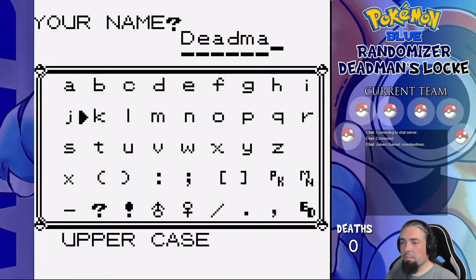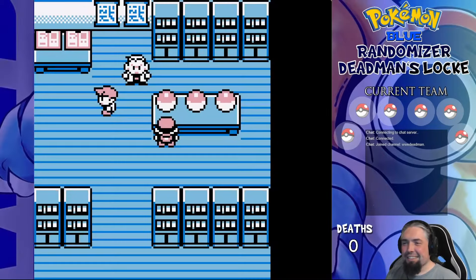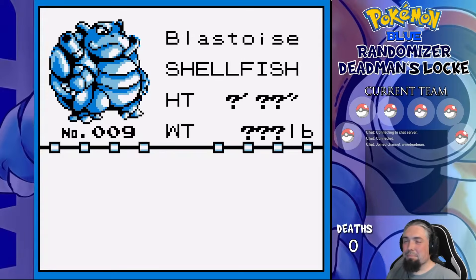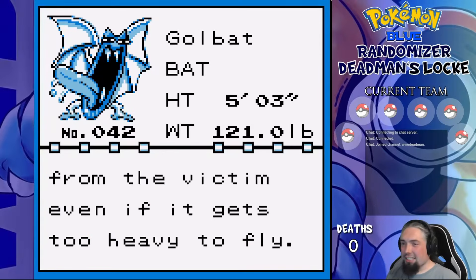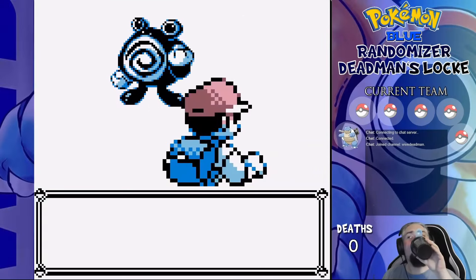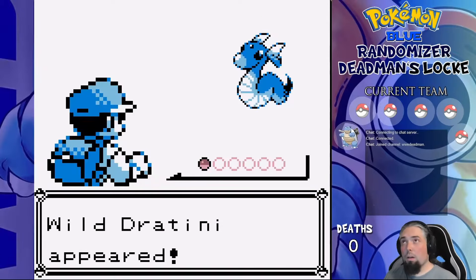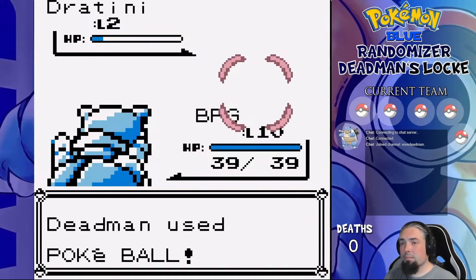We name our character Deadman as per usual and our rival Asshat as is the tradition. Our starter choices are Raichu, Blastoise, and Golbat. Raichu we already used in Red, so that's off the table, and with Golbat being much more useful in later games where it can evolve, we take Blastoise and give Golbat to Asshat. Getting past the parcel delivery, our first encounter is a Poliwhirl, which we decide against because we already have water, and second is a Dratini to the left of Viridian — that obviously doesn't want to be caught, so we have to kill it.